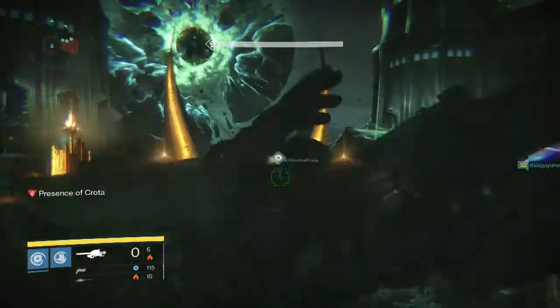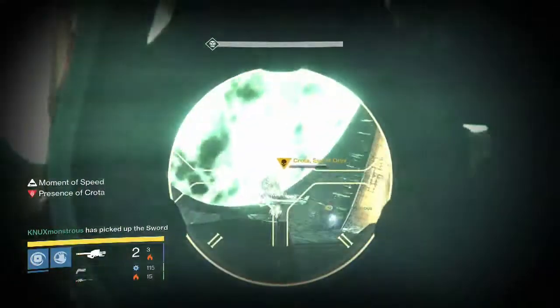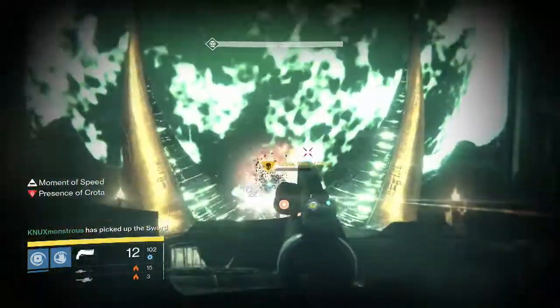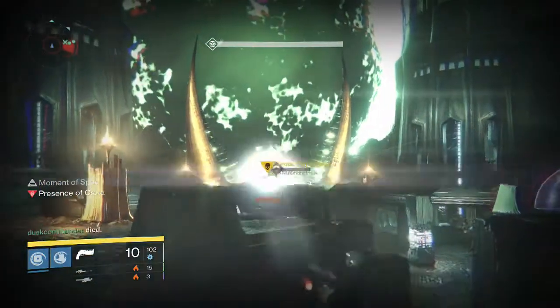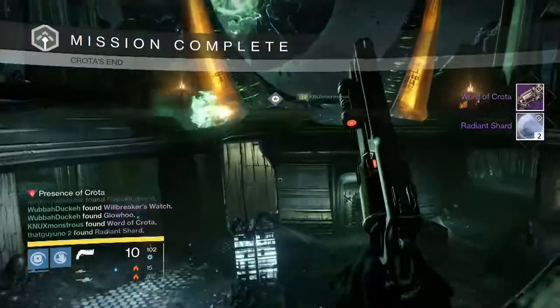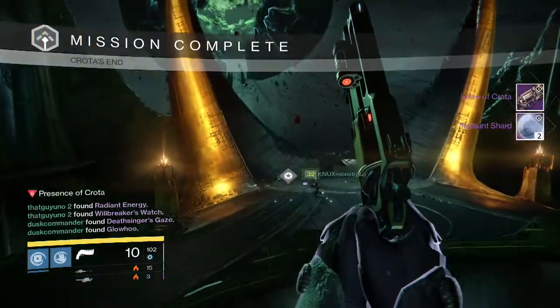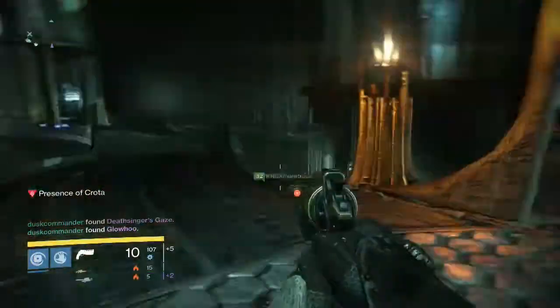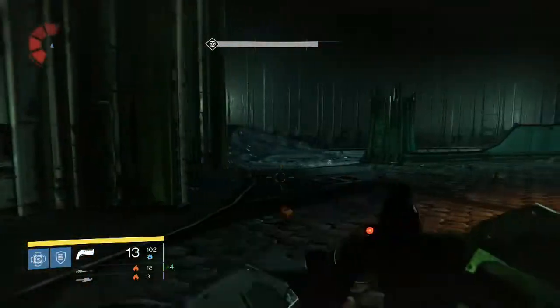Going into the Hard Mode Crota Kill on my Warlock, we were able to pick up a Word of Crota Hand Cannon and two Radiant Shards. It doesn't look like there are any exotics on that one, so that was a bummer — not very lucky for my team on that one.